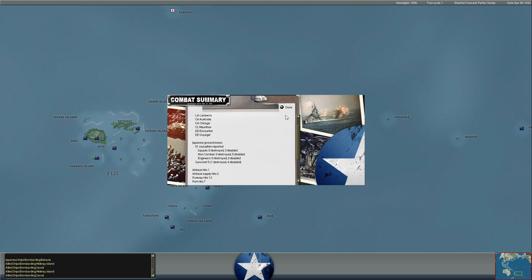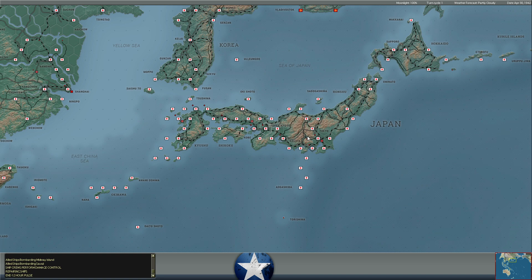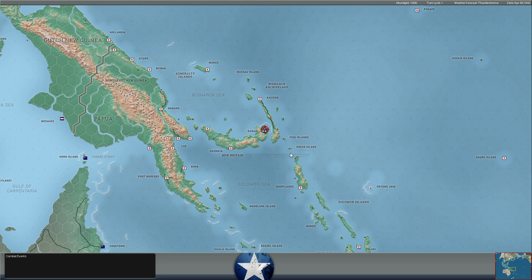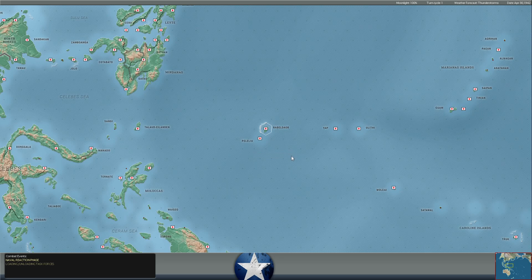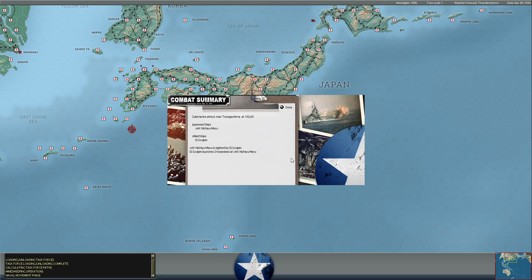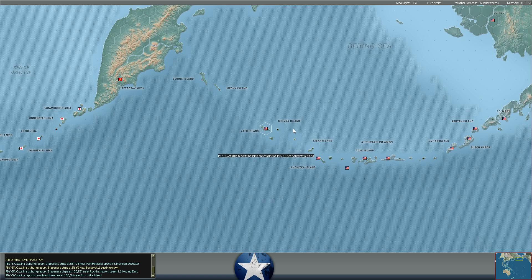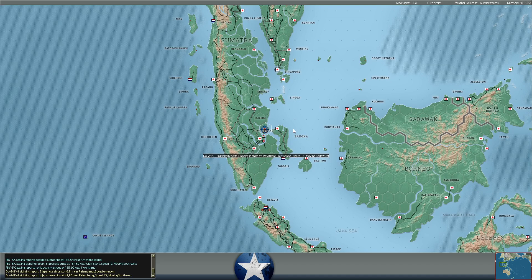Our second cruiser task force is hitting Savi as well — 51 more casualties, three more squads disabled, five more guns destroyed. The naval guard unit is presumably getting a little shell-shocked. I think we're doing our job softening these two bases up as we get our troops into position. Savi is closer to us actually landing troops — the marine regiment I believe is fully loaded up and could land tomorrow if we want, or we could continue softening them up.